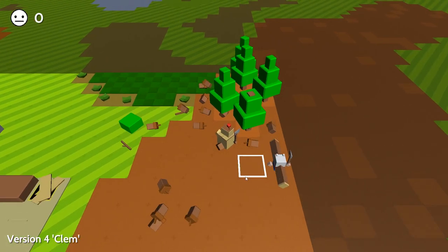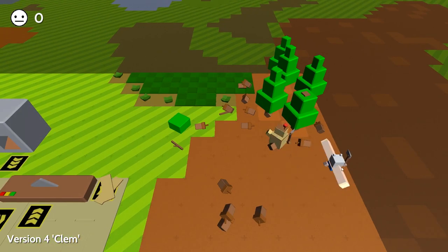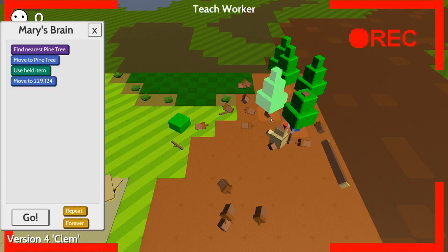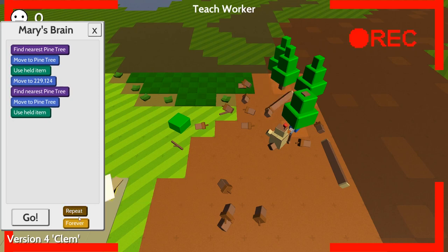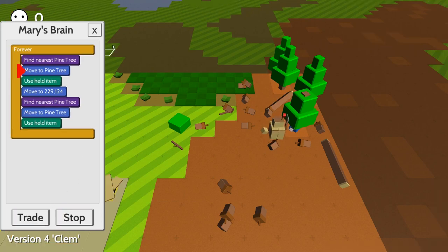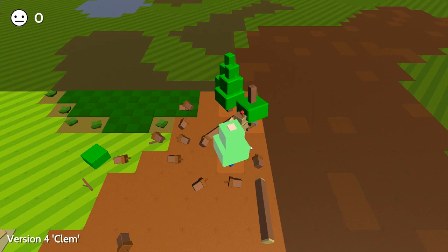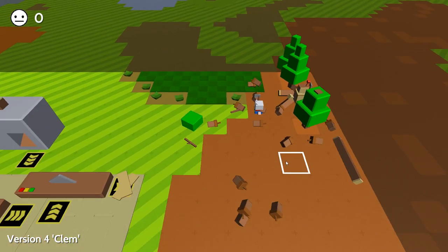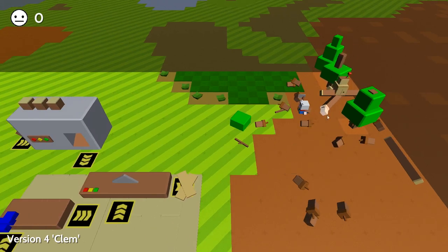We'll click repeat and then we'll click go. You should start mining trees. No, you didn't do it. Let's try again. Find nearest pine tree, move to tree, use handheld item. Why did you not do that then? We have to do forever maybe. I think that AI loop I've just put in is completely wrong. Okay, so you are doing it. Nice.